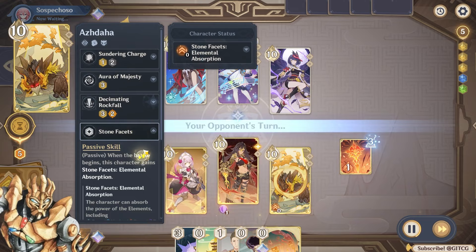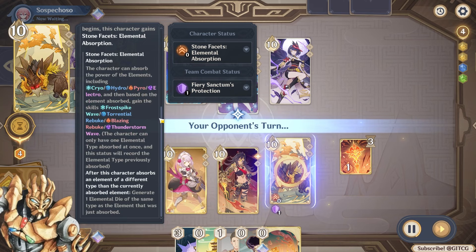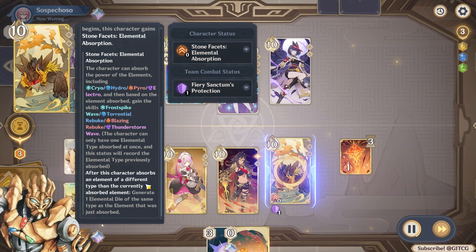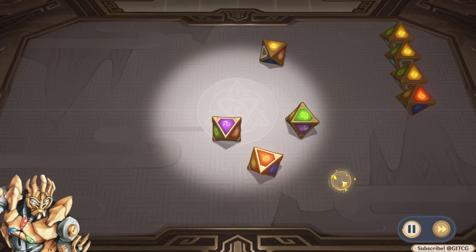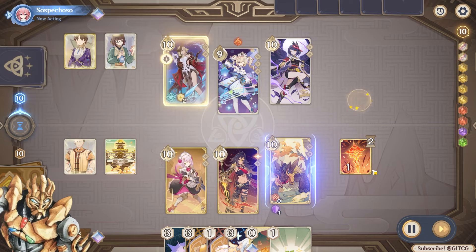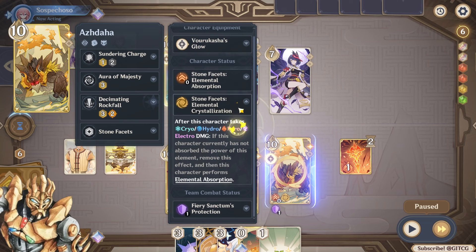Number one, his base passive, Stone Facets, is what allows him to absorb elements. He can either force himself to absorb via his skill, or get it from enemies hitting him with elements. Here's the passive: when this character absorbs an element of a different type than the currently absorbed element, you generate one elemental dice of the same type. That's really important because his skills cost elemental dice of the matching type.